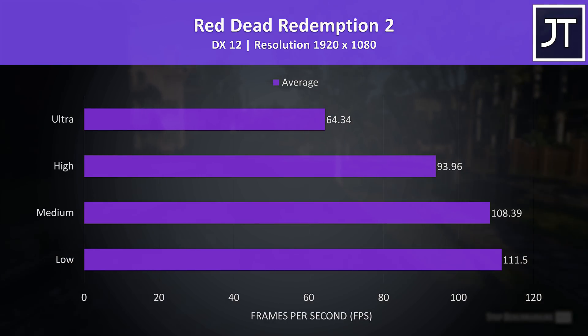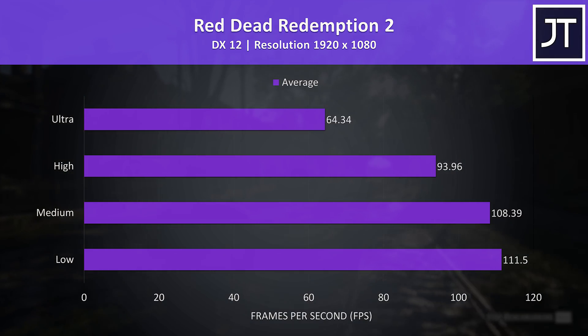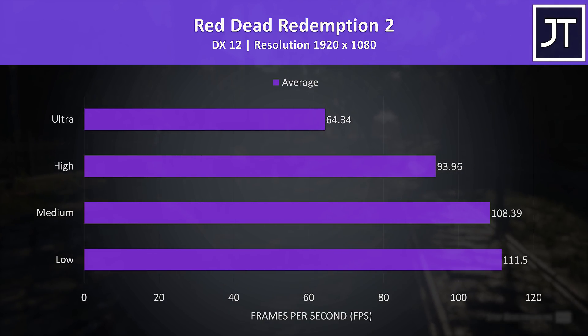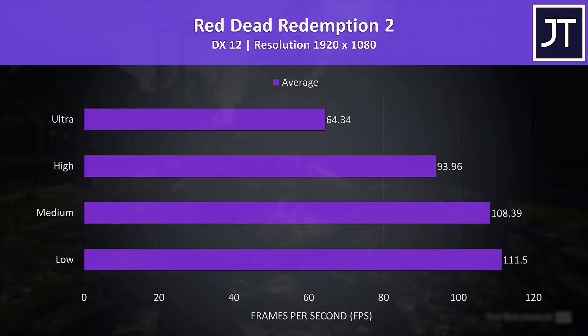Red Dead Redemption 2 was tested with the game's benchmark. This test is generally quite heavy on laptops, so a 60 FPS result at ultra settings is quite good, and in part due to the 3070 graphics — I doubt we'd otherwise see this from the older model with RTX 20 series graphics.